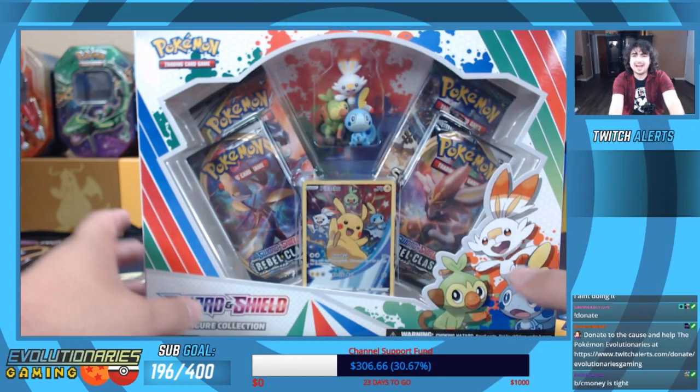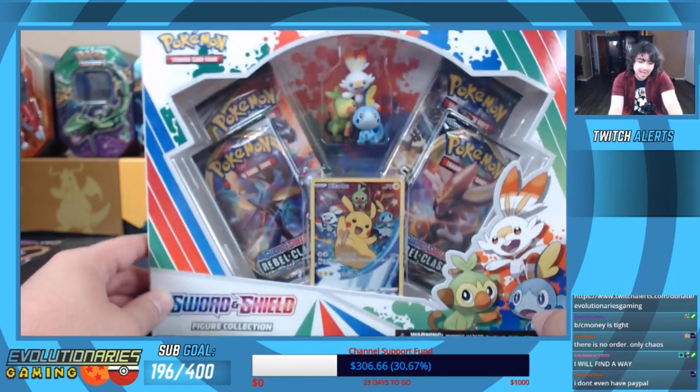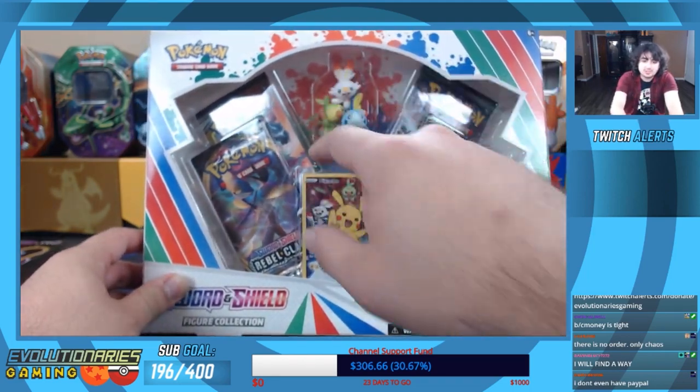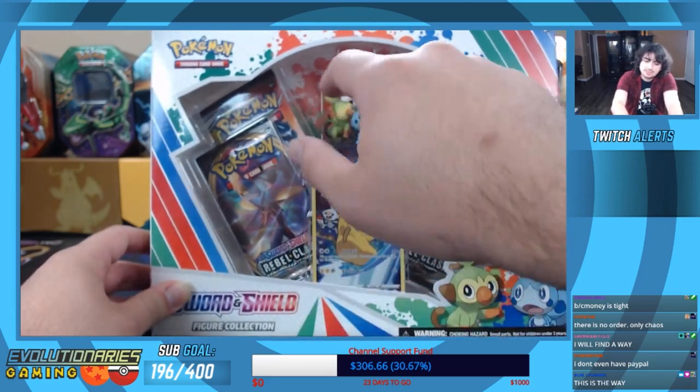What's up guys, welcome back to Evolutionary Gaming! Today I'm gonna be opening up another figure collection — it's gonna be the three Galar starters, with Sobble the best, Scorbunny second best, and Grookey.